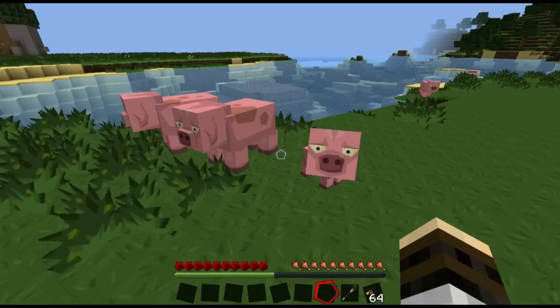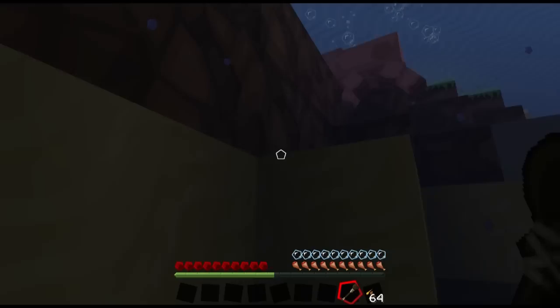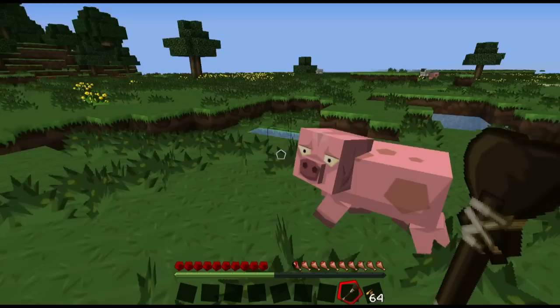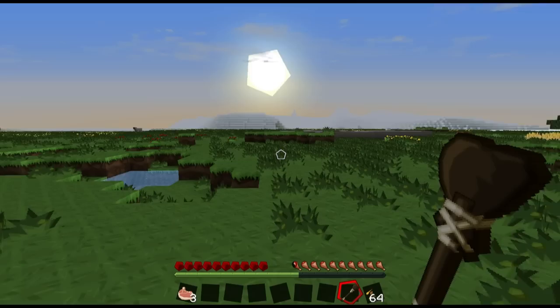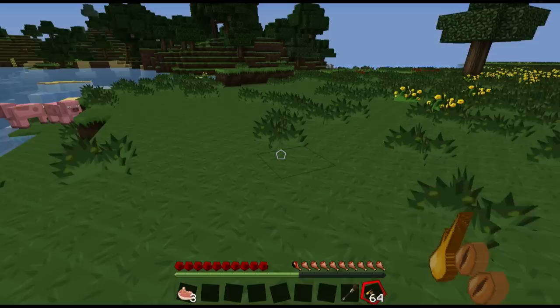Now that we've got another pig, one of you can die. Let's go over to the daddy pig. I remember saying in the last episode I shouldn't beat animals to death — but come here, daddy pig. Now that we know how to breed animals — you can do this with all types of animals — we can make baby animals. And they're so cute. I wish I had more carrots; I could give that little baby pig a carrot.